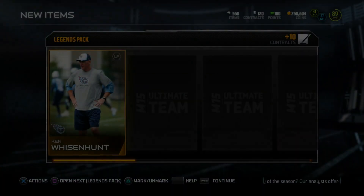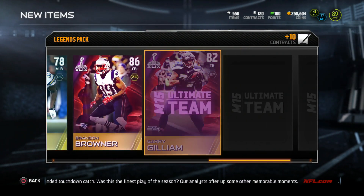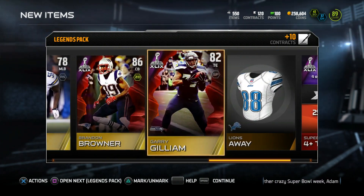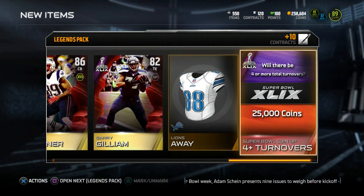We got two more packs left to go and then the topper - hopefully we can pull something real big. Come on! A William Perry collectible - doesn't go for anything. Brandon Browner, Gary Gilliam - that's real good. We got how many Super Bowl players altogether now? I think it's like four or five. He's not a bad card - 90 speed, 94 zone coverage with 88 man.